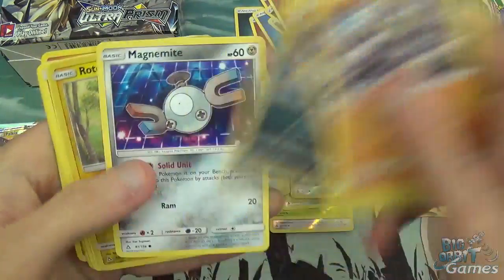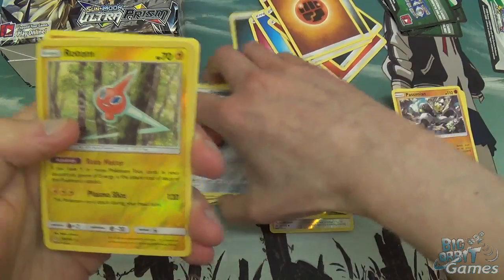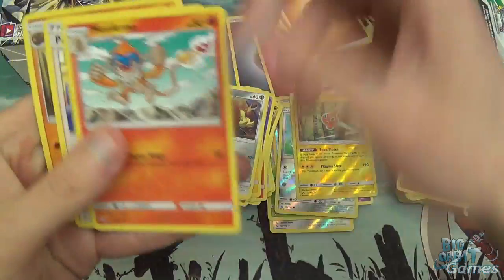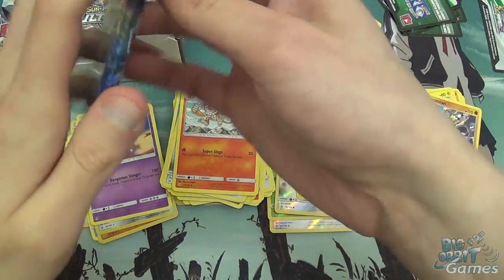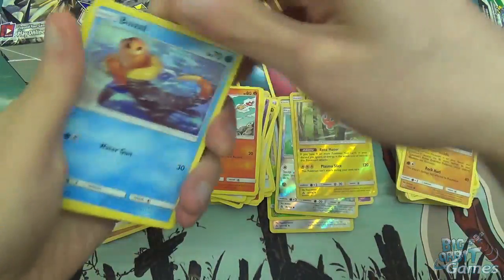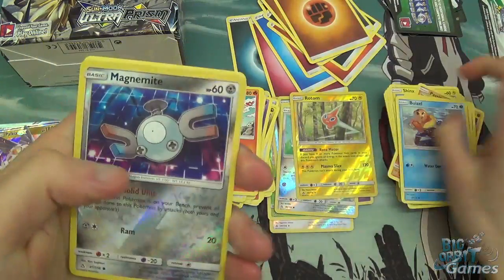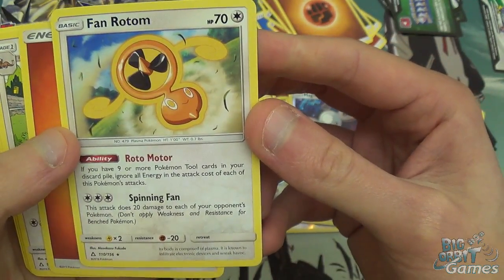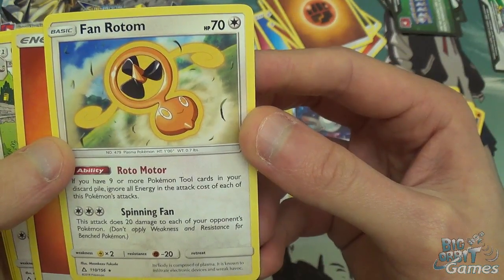Sableye, Shinx, Carnivine, Murkrow, Magnemite, and a Reverse Holo Rotom — as I knock that pile of cards over. Got Drapion — there's the rare. Some energy, Monferno, Pokemon Fan Club is back again, Cranidos as the other uncommons. Riolu, Gible again, Magmite, Magmite as the reverse. Fan Rotom as the rare. The ability is interesting: if you have nine or more Pokemon Tool cards in your discard pile, ignore all energy in the attack cost of each of this Pokemon's attacks. That's really funny.